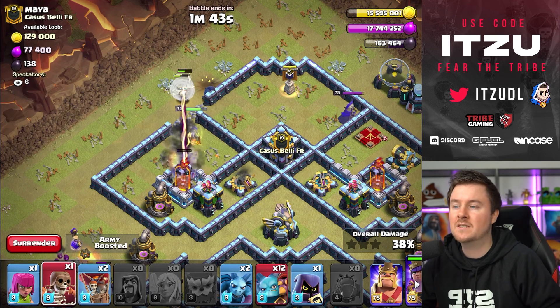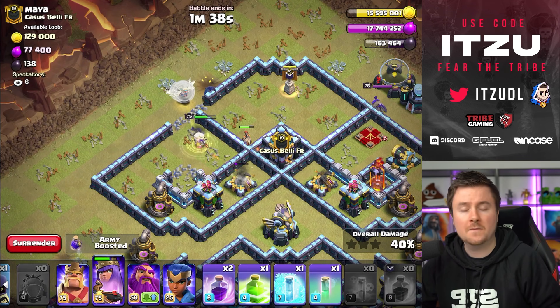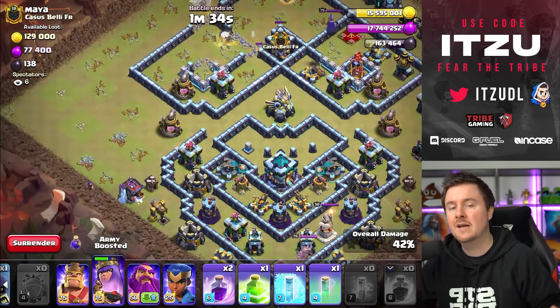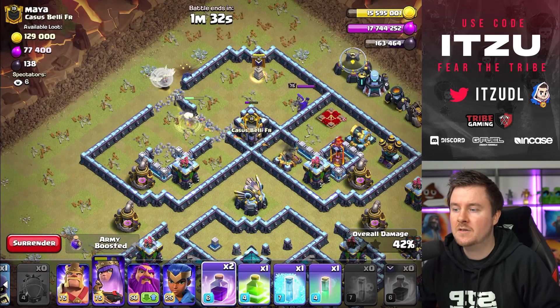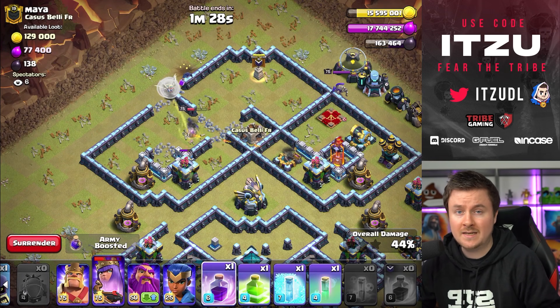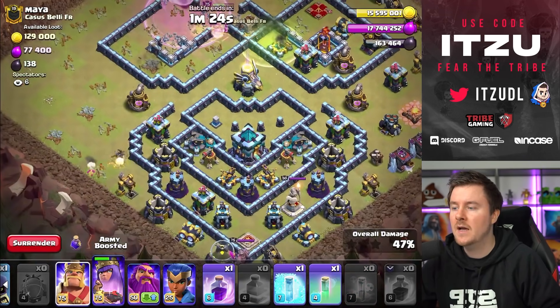Now the second wall break, then the third wall break to get into the clan castle. I think I could have used a fourth wall break to get into the next compartment, but I felt the jump spell is more safe. So that's what we're doing next - using the jump spell in between the clan castle and the expo so the queen can reach basically everything over there.